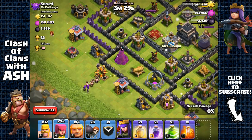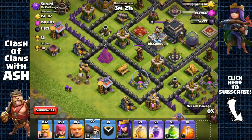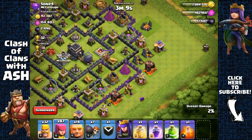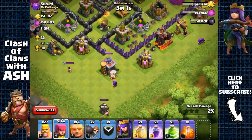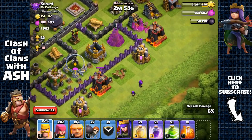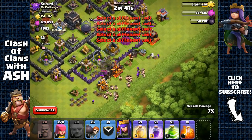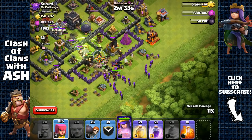Wow, over 3500 dark elixir in this base - let's take them all. We'll attack this dark elixir drill. Sending a wall breaker to check the clan castle - there's only one barbarian in there, not a problem. The drill is out of range, perfect. Let's plan this: attacking from this side. Remove this barrack, send in a few more archers, they're being distracted by that barbarian - not a problem. Send in more archers to remove that collector, then spread out giants, open the first layer, spread barbarians, then send in the archer queen.